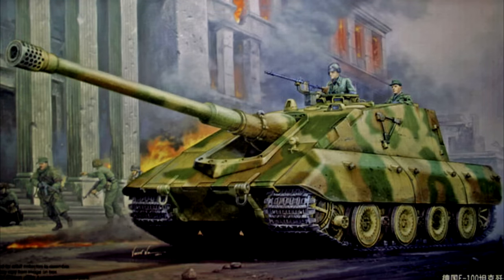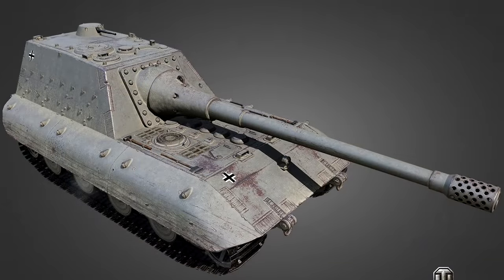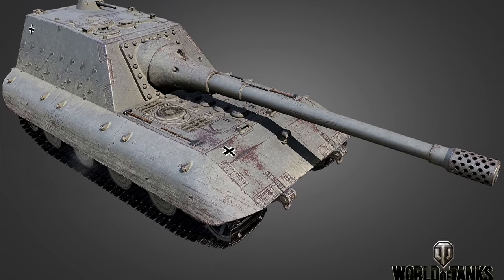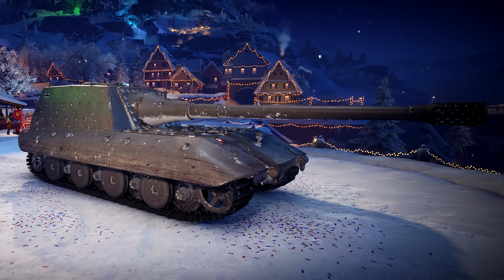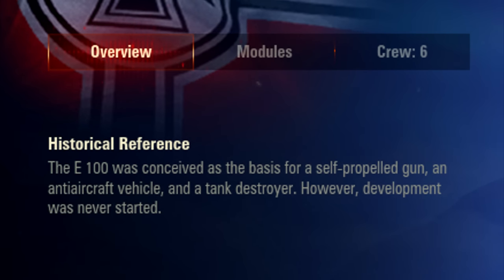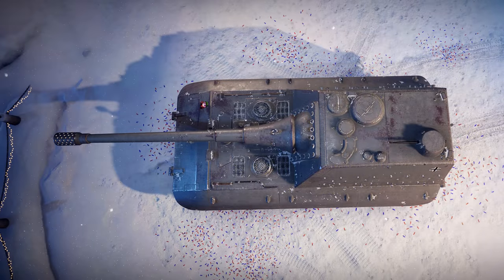With the name out of the way, we can now consider the fake vehicle itself followed by the shreds of reality it is built on. The most famous interpretation is without a doubt Wargaming's, so we will start there. The in-game description states: the E100 was conceived as the basis for a self-propelled gun, an anti-aircraft vehicle, and a tank destroyer; however, development was never started. The vehicle features a rear-mounted superstructure with 200mm of frontal armor, housing a massive 17cm main armament.